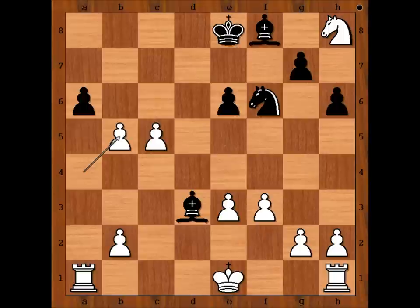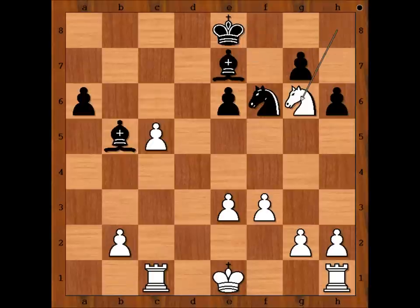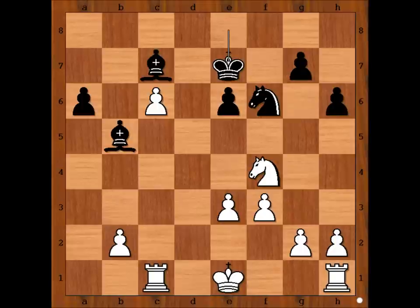One possible line goes like this: bishop takes pawn, rook to c1, bishop to e7, knight to g6, bishop to d8, c6, bishop to c7, knight to f4, king to e7, king to f2. And we can stop here.